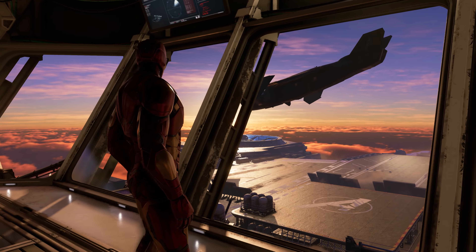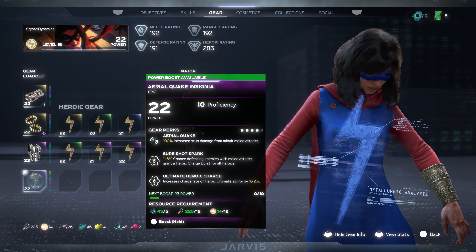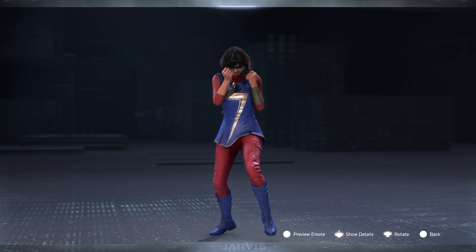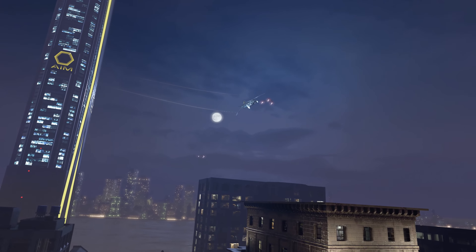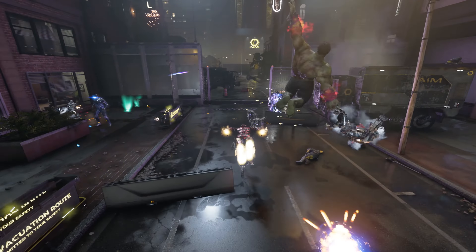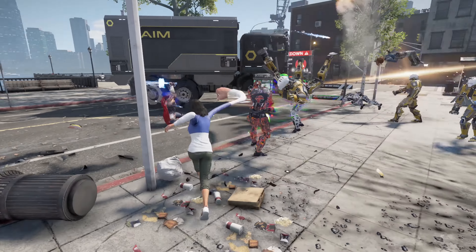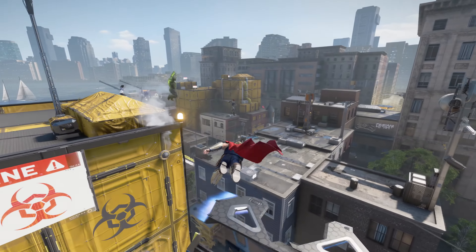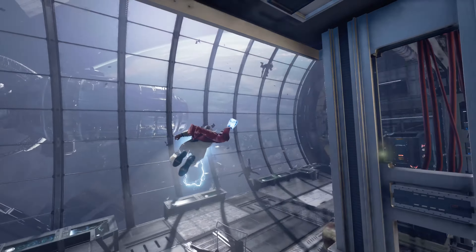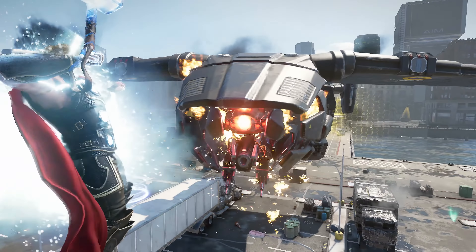Once you pick your mission, you'll board the Quinjet, where you can matchmake, switch heroes, choose your loadout, and pick the right look and attitude for the job. As you start playing missions across the globe, you'll realize AIM has entrenched themselves in cities and remote locations alike, all in the name of research. War zones range from wide open spaces designed for exploration and team traversal, to dense interiors with objective-based challenges, boss fights, and rewards.